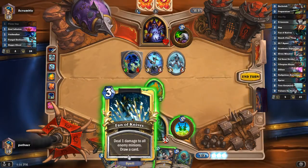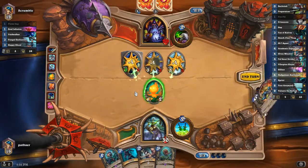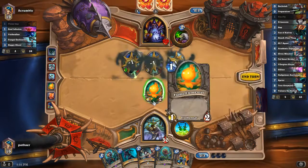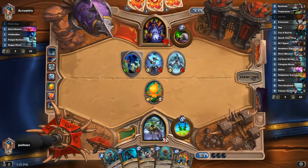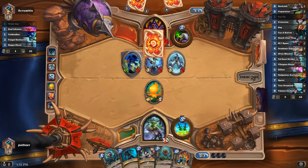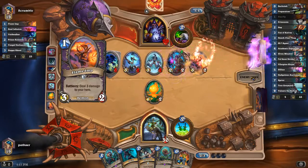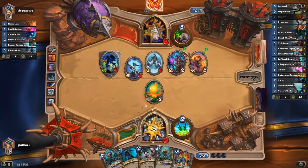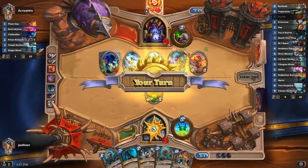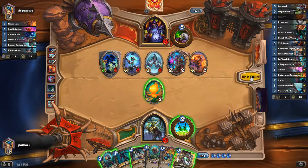If we had gotten Prep and Academic Espionage, I think I would have still lost. We are most likely going to concede here. Keliseth — that's awful. You're going to play that Flame Imp that I gave you back. We're losing this game; we don't have the tools to win this game.